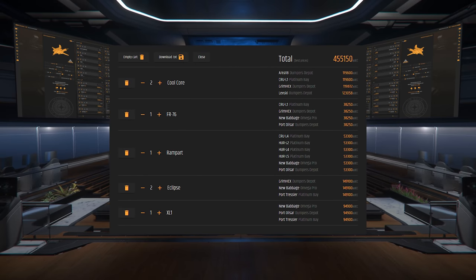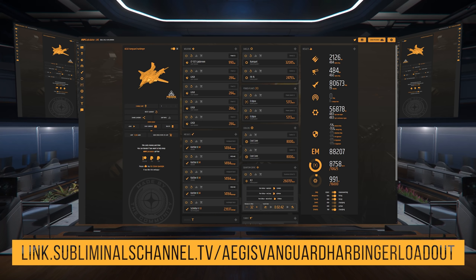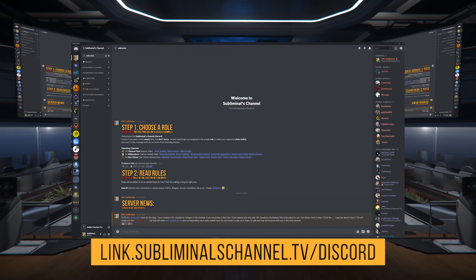With the exception of the Cool Cores, all these components can be found in New Babbage. You'll need to stop by Grimhex or Area 18 for those. Before we get to weapons, the link to this specific loadout at Urkel.games can be found via the link in the description. Also, head over to the channel Discord, where we have a community of over 1800 citizens who like to discuss ships, loadouts, components, weapons, and more — and it's where I store my most up-to-date loadouts.